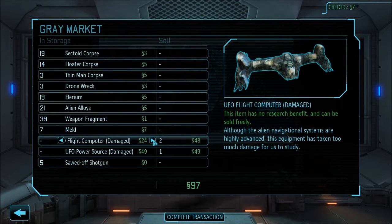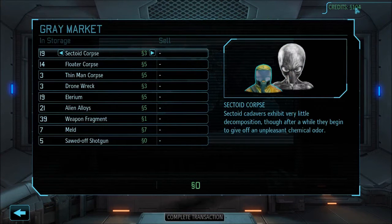What I've discovered is that even if you have credits in the bank, Exalt — if you have zero credits — Exalt can still steal the money and put you negative.